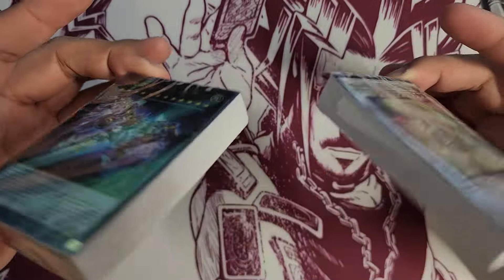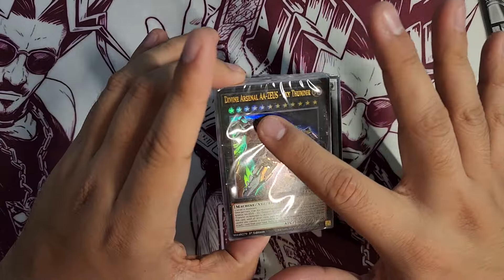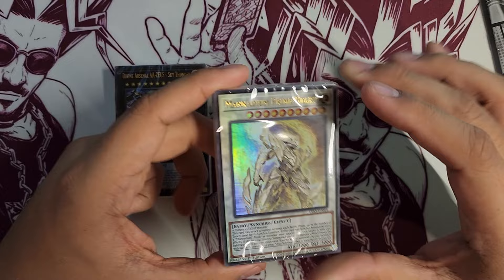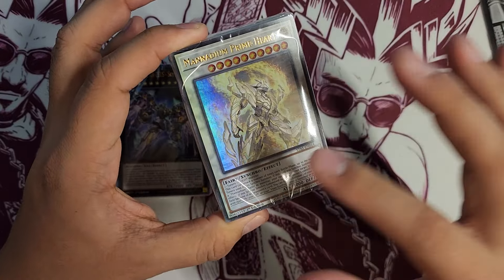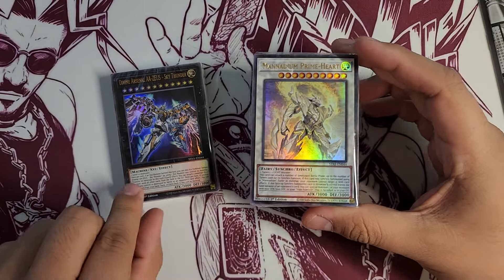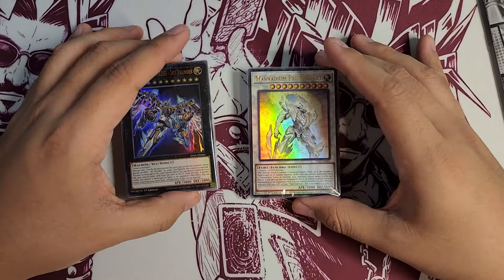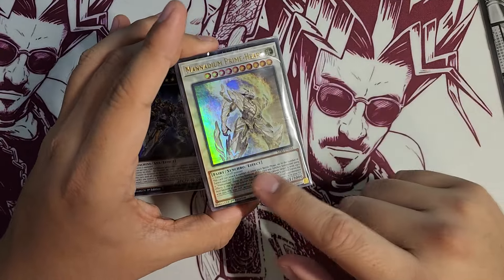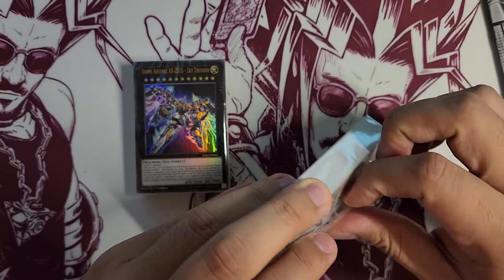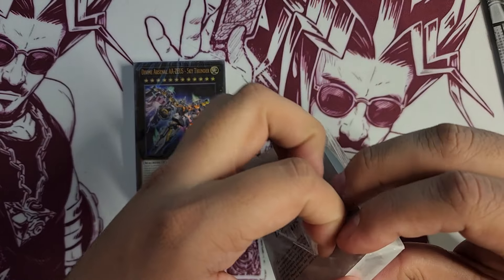There is a lot of writing on these cards. First of all, you have the name of the card, the number of stars it has, or the rank if it's an Xyz monster — only the black cards have a rank, everything else is going to be a level. You have your attributes, your type — meaning the category the monster falls under, whether it's a machine monster, fairy monster, spell caster, or fiend. And of course, if it's an effect monster, it'll have 'effect' listed there.